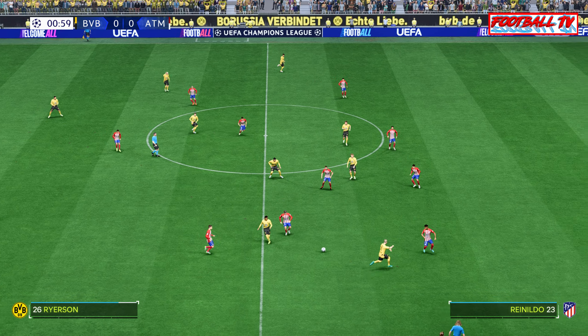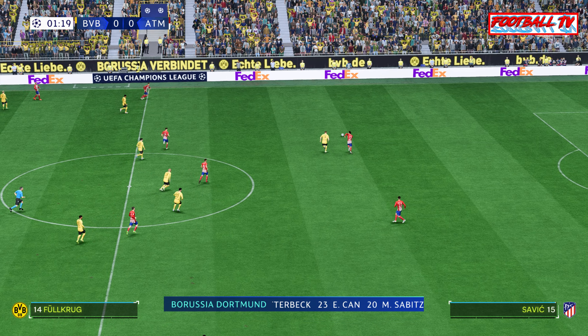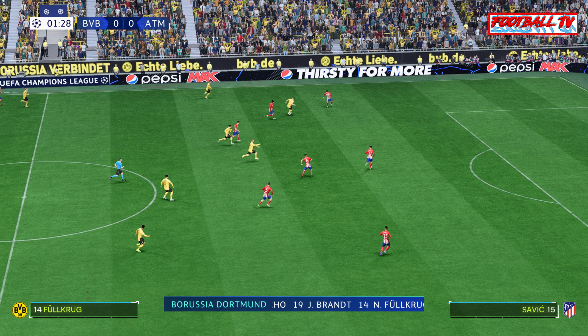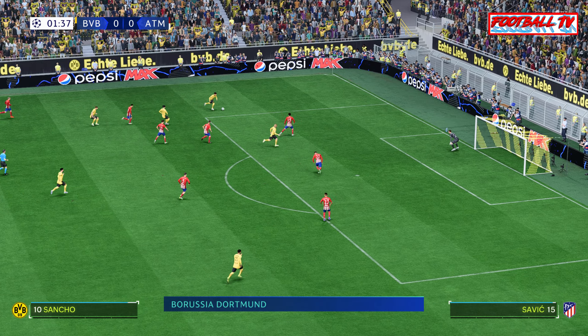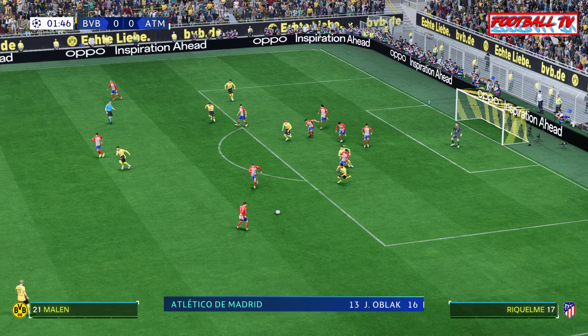Here's the eleven for Borussia Dortmund. Niklas Süle starts with Mats Hummels in central defence. Emre Can starts alongside Marcel Zabica in the centre of midfield, and Niklas Füllkrug is up front. Sancho — can he take advantage? What a vital intervention.